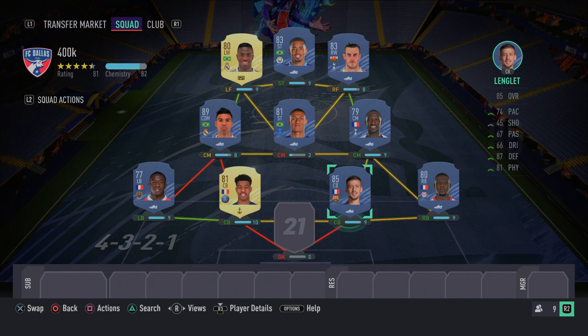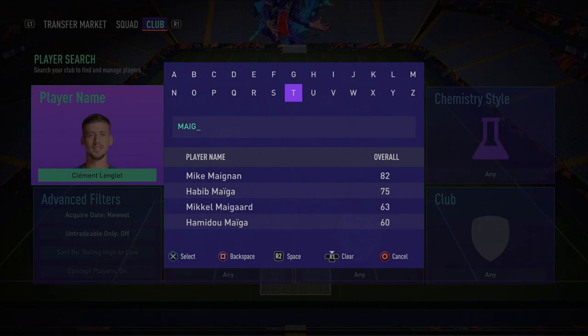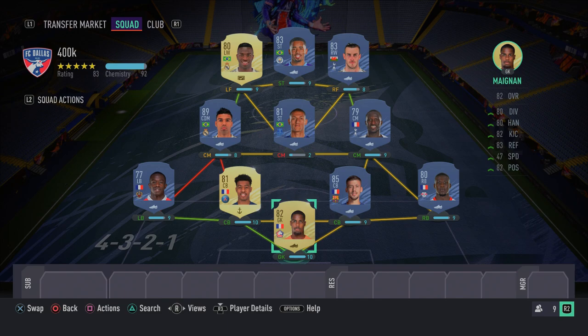To complete this incredible 400k squad, in the goalkeeper spot we have a cheap French beast — actually my current goalkeeper. I absolutely love this guy in this game; he's played 42 games for me. He is absolutely insane and will make you a lot of saves. That completes the incredible 400k team as you can see on your screens.